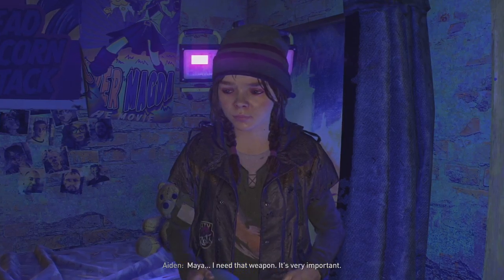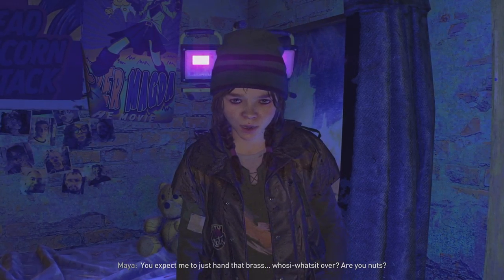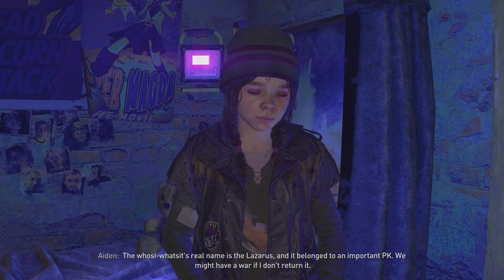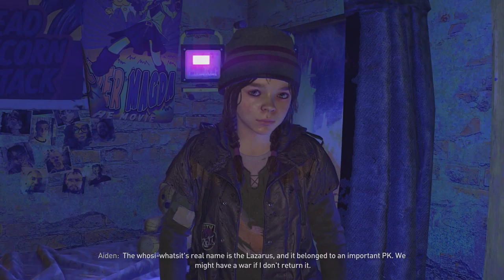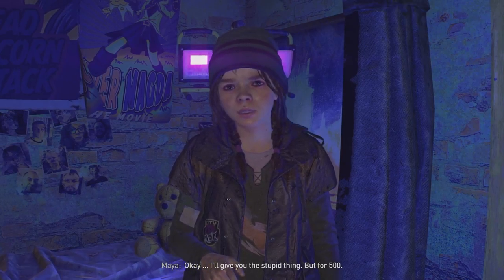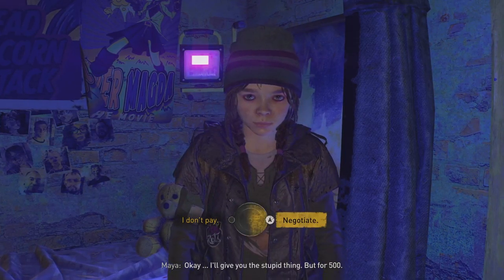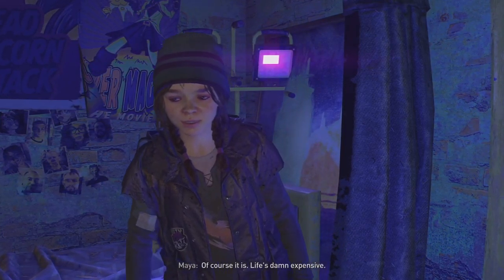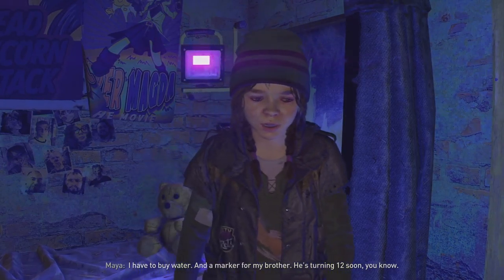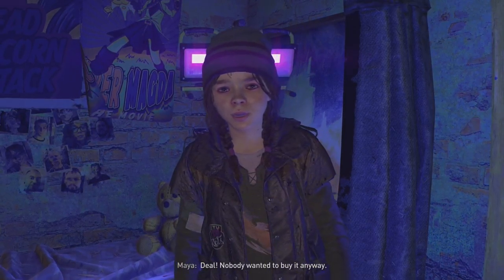How did you get a hold of a Peacekeeper weapon? We all found it — was wandering around with these punks and ran across a corpse. Happens a lot. He was totally dead, we searched him, and I took the brass Hoosie Watsits because I figured someone would pay a pretty penny for it. Maya, I need that weapon, it's very important. You expect me to just hand that over? Are you nuts? Its real name is the Lazarus, and it belonged to an important PK. We might have a war if I don't return it. We could help you find a murderer. I'll give you this stupid thing — but for 500. That's a lot of money, kid. Life's damn expensive. I have to buy water and a marker for my brother, he's turning 12 soon. I can give you 10, and that's my last offer. Deal. Nobody wanted to buy it anyway.